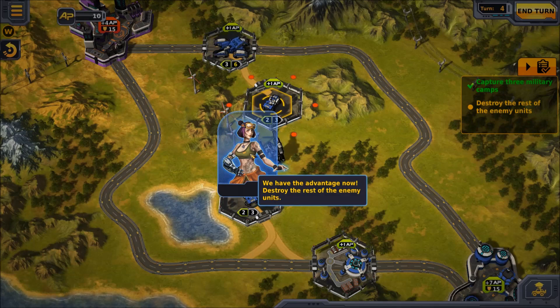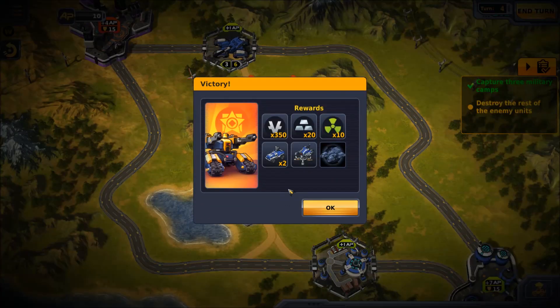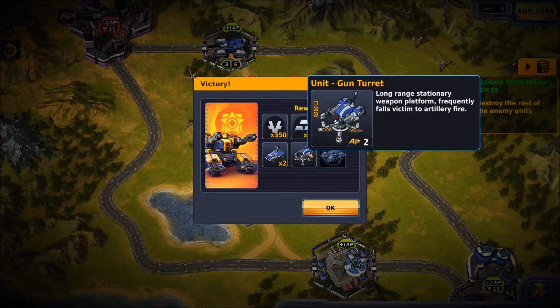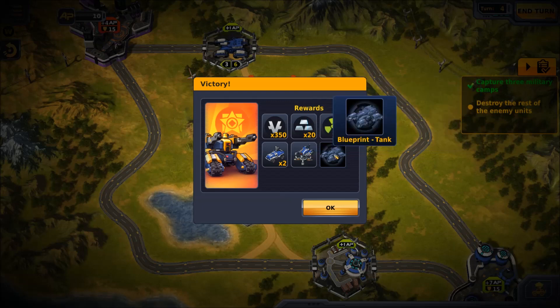We have the advantage now — destroy the rest of the enemy units. They're all dead! Victory! We didn't even get to take the main city out — that's not fair. We got ourselves 350 credits, 20 metal, 10 uranium. We got two more attack vehicles, though I did lose two of them. We got a gun turret — long-range stationary weapon platform, frequently falls victim to artillery fire.